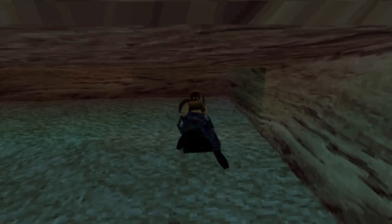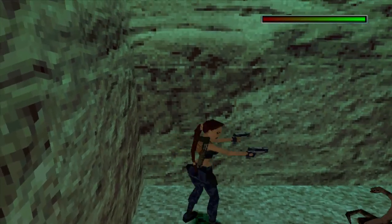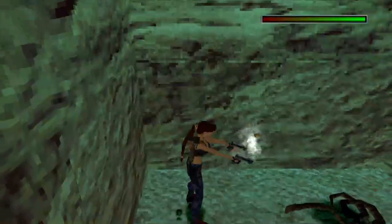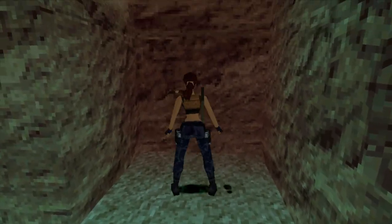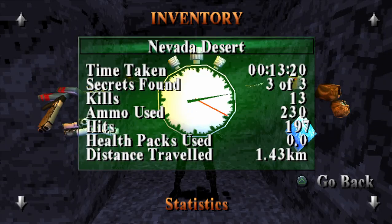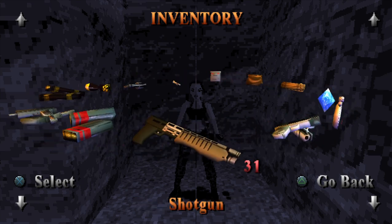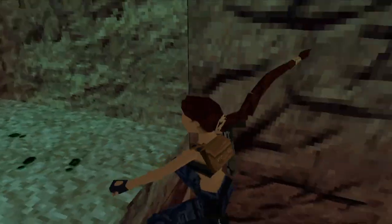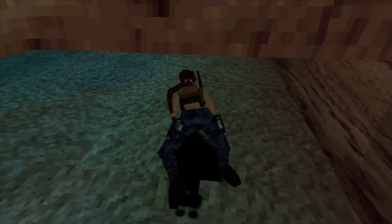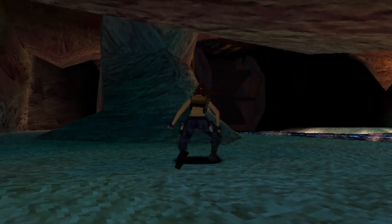The final secret is over down here. We need to crawl under here — there's a bit of an opening. Jump up this ladder and there is a snake. We have got some wonderful Uzis to use as well. Brilliant — so you can see three out of three secrets, we have got all three secrets. We have a grenade launcher, doing pretty well. Go back down and crawl under, back up here.